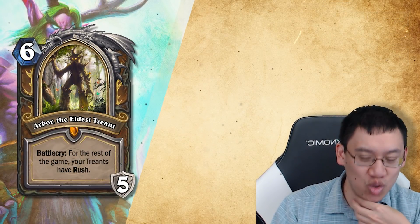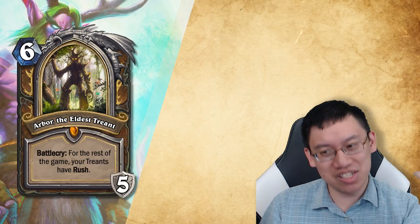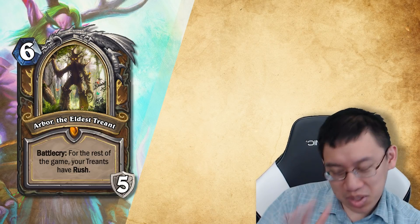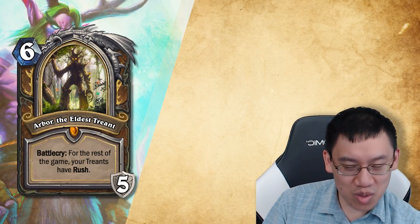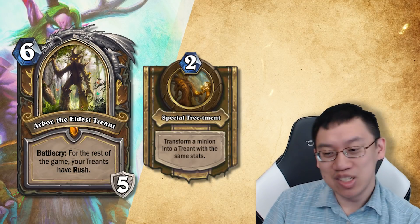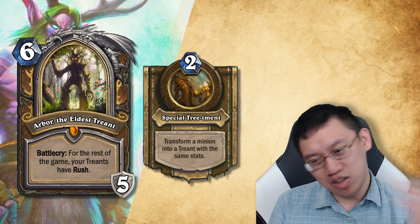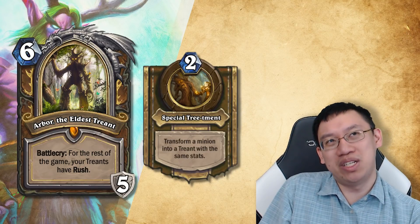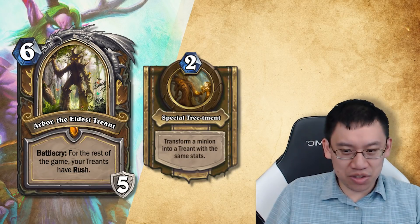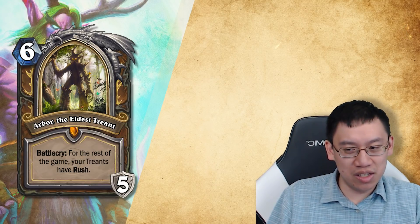Arbor the Eldest Treant — it's a Druid hero card. Battlecry: For the rest of the game, your Treants have Rush. Not a big battlecry, not a big effect. And then a two mana Hero Power that ties in with the passive: Special Treatment — Transform a minion into a Treant with the same stats. So this looks a bit innocuous at first, like is that even strong enough? But it has two big effects. You can give any card you play Rush with two mana — transform it into a Treant and then Rush away with it. That's the big intent of the card.